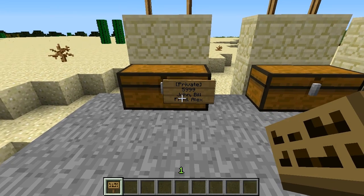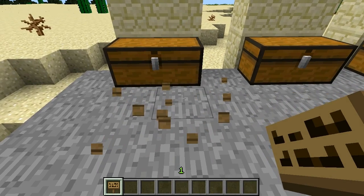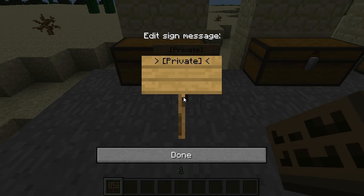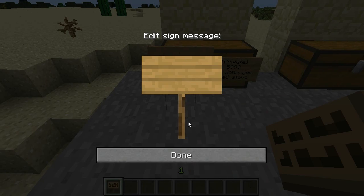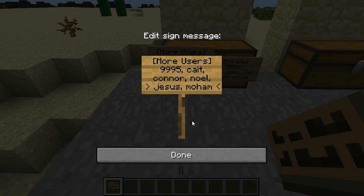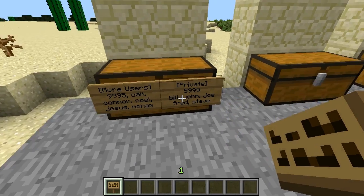All those people will additionally be able to use the chest as well as me. If I want more users beyond what fits on one sign, I can go to the next sign over, type 'more users' in brackets, and then type in additional names - things like my long lost cousin '9995', Kate, Connor, Noel, and so on. All those people can now use this chest including me.